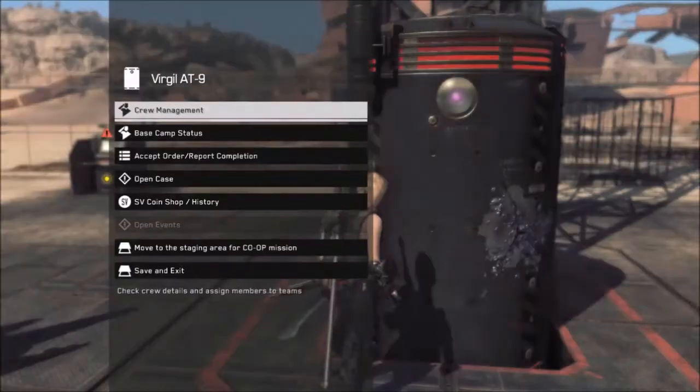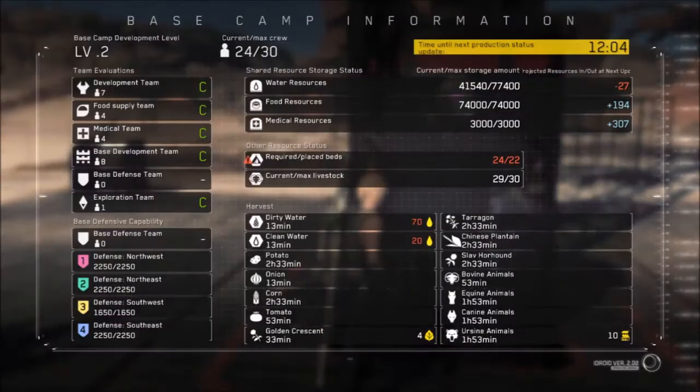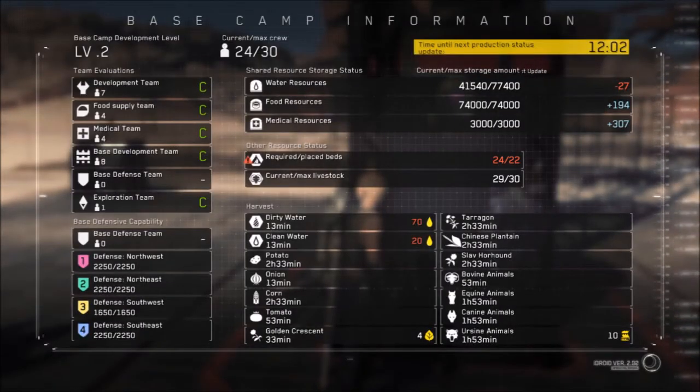In this video I'm going to explain how to upgrade units and what their stats are. In order to upgrade a unit, you have to find a unit first, which is done by a distress signal.